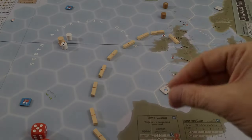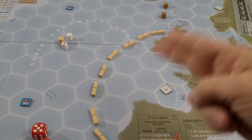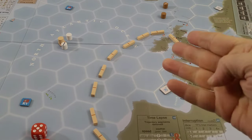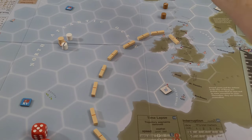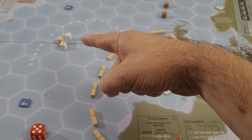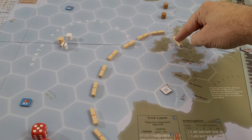Welcome to our continuing playthrough of Atlantic Chase and the Breakout Series, Operation Berlin, Part 2. When we last left off, we managed, as the Germans, to go all the way around the Denmark Strait and into the North Atlantic, where we are chasing a convoy bound for Clyde Liverpool.